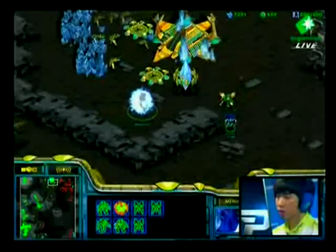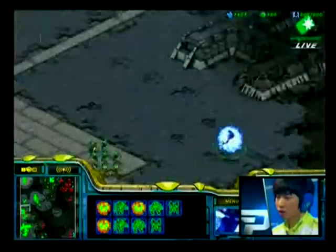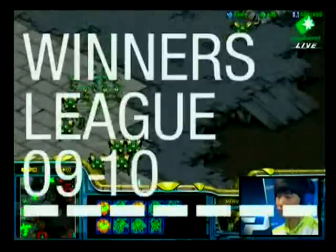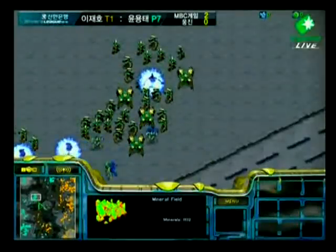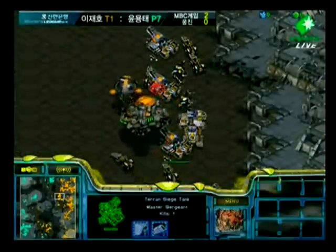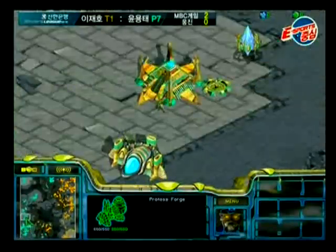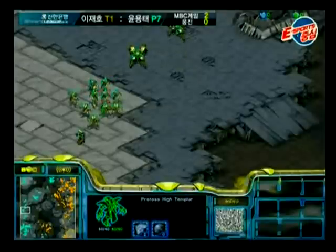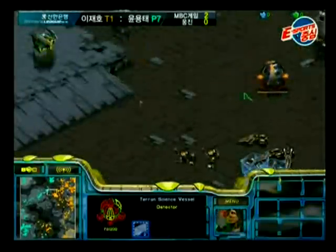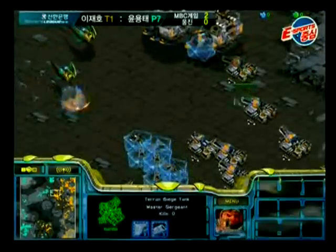We've got some Archons in the field here, and that may actually just be an effort to draw EMP blasts to the Archons so they will not be used against the Arbiters theoretically. The EMP obviously will be something that can take out those Arbiters — I keep saying Arbiters instead of Archons, what's wrong with me. Those Archons are clumped up and could easily be taken out very quickly with just a single EMP. He's spreading out his Arbiters again to try and avoid the EMPs.